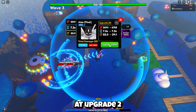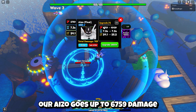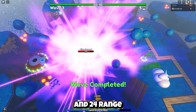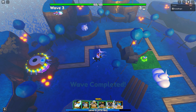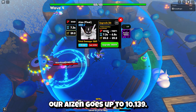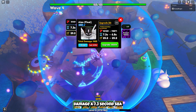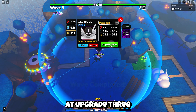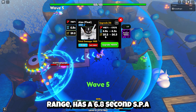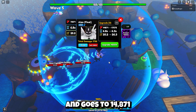At upgrade 2, our Aizo goes up to 6,759 damage, a 7.3 second SPA, and 24 range. Now at upgrade 2, our Aizen goes up to 10,139 damage, a 7.3 second SPA, and 25.2 range. At upgrade 3, he gains a new move, goes up to 25 range, has a 6.8 second SPA, and goes up to 14,871 damage.